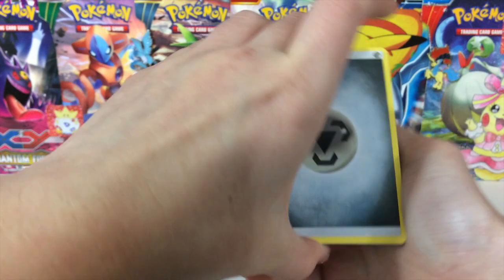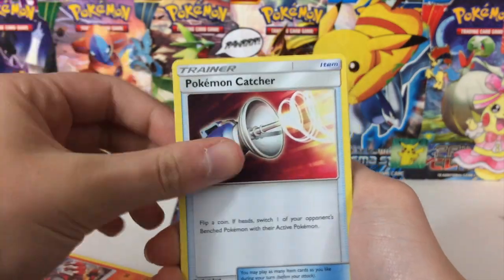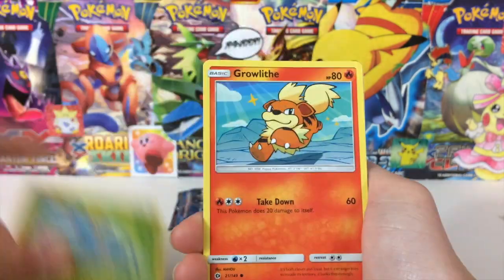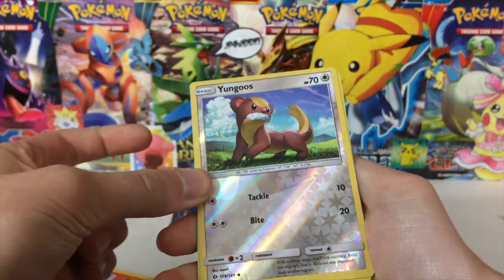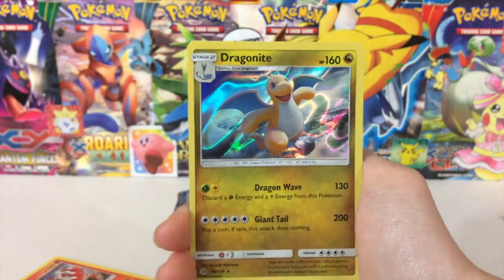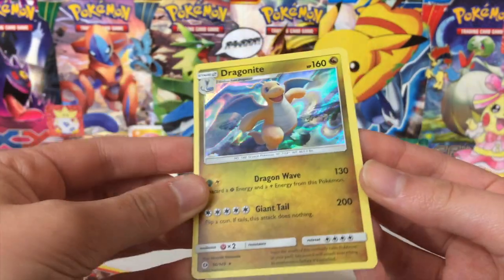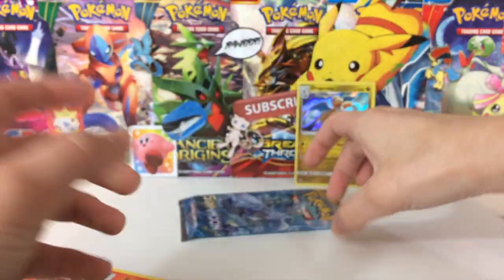Here we have a Steel Energy — oh my gosh, I've got so many of these energy cards. We also have a Pokemon Catcher, Granbull, Boldore, Romantics, Surskit, Growlithe, Crabrawler, Mareanie, the reverse is a Yungoose, and we have a Dragonite Holo — very nice! I don't believe I pulled this card out of my 100 packs, believe it or not. This is actually a very nice pull.